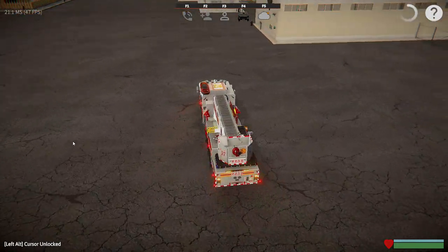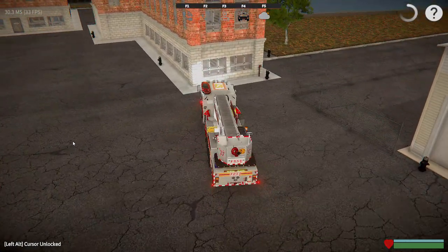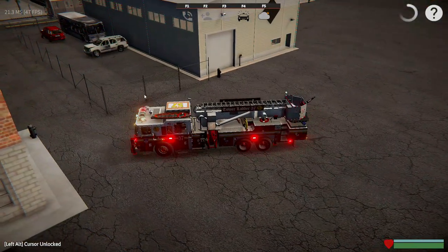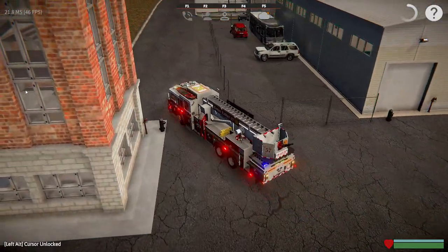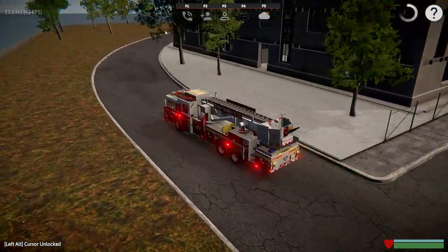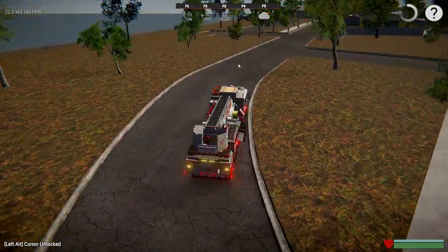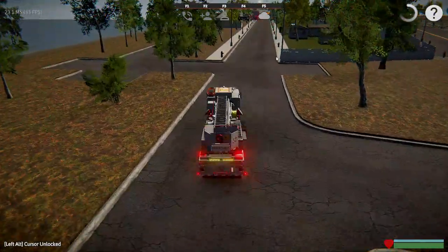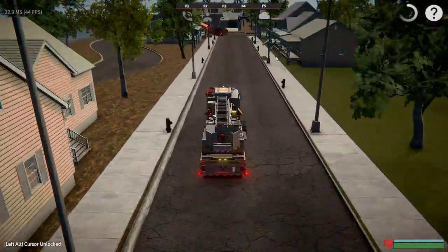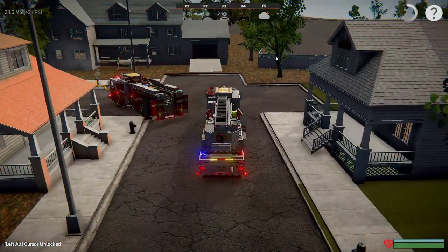Some of my favorite sounds right there. The reason I parked the engine on the corner like that is it gives me access to the hydrant — normally you wouldn't have this many hydrants this close together — and it leaves room for the truck to come in and set up. The truck always takes the address side, the A side.